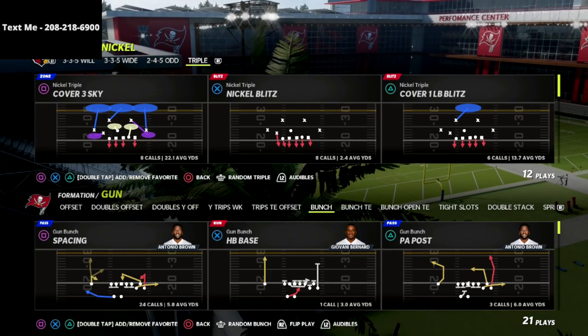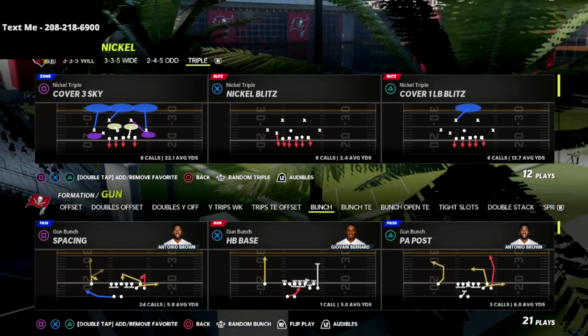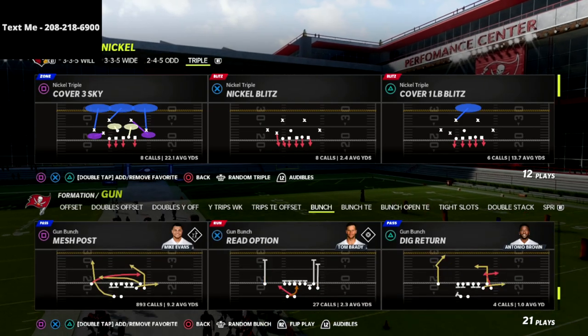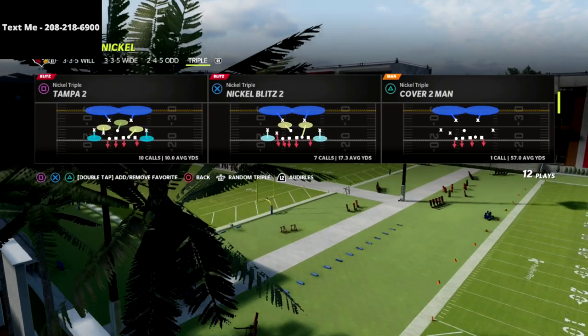This is basically the nickel bear defense, and I absolutely love this formation. It reminds me a lot of the 3-3-5 bear that I used to run back in Madden 13. This defense is a lot of fun to run, and it's also very, very effective. That being said, I want to dive into today's video.